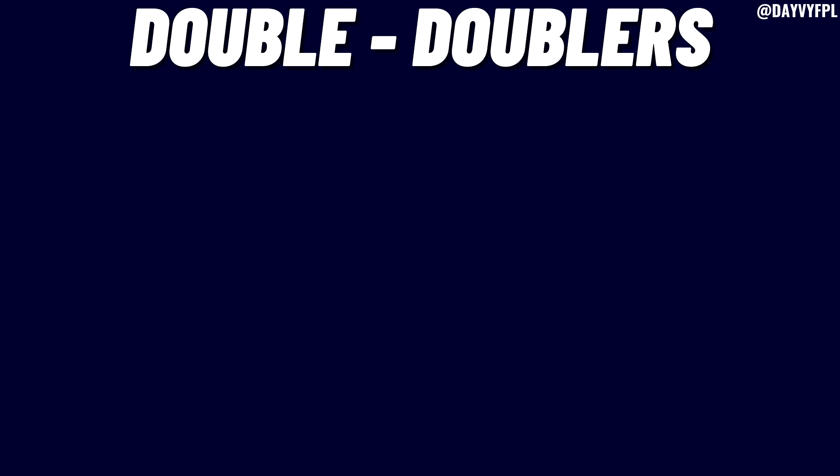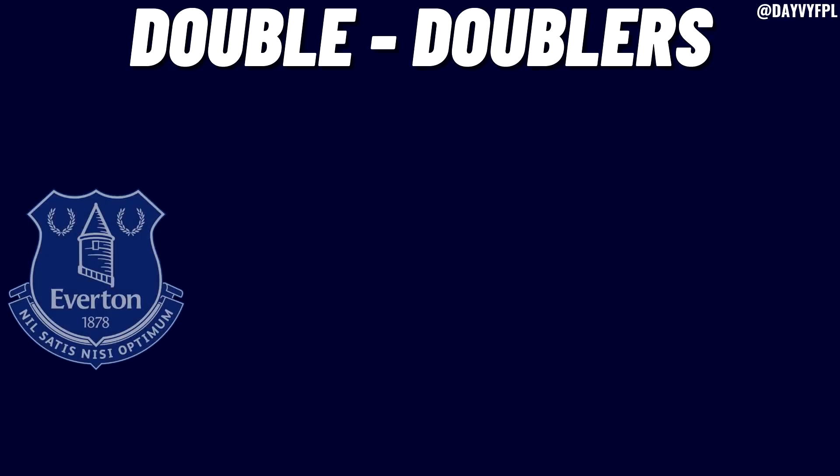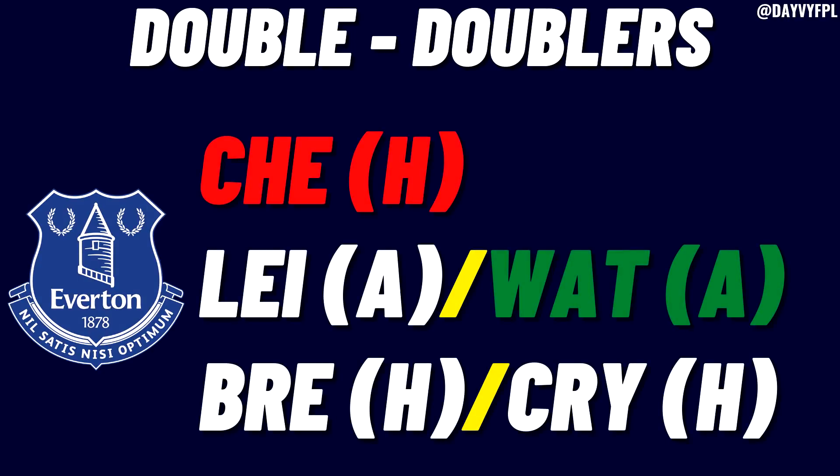The final category is the double doublers - teams that double in both game weeks 36 and 37. First up is Everton, who have a tough game week 35 against Chelsea at home so I'd bench them if you include them on a wildcard. In game week 36 they have two away games against Leicester and Watford - great fixtures on paper. In game week 37 it's Brentford at home and Crystal Palace at home, rated as medium. I'd include one or two Everton assets as they're quite cheap with nice double game week fixtures.